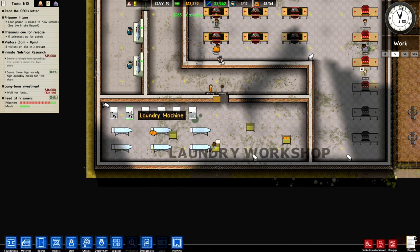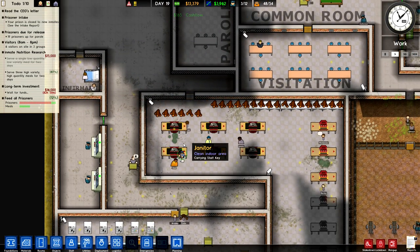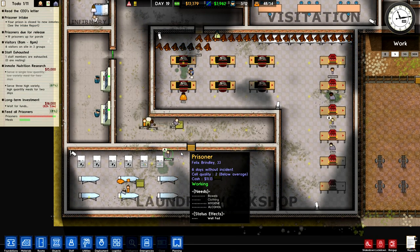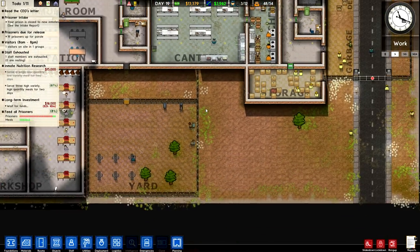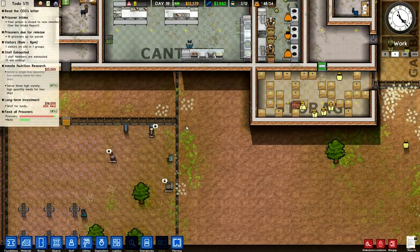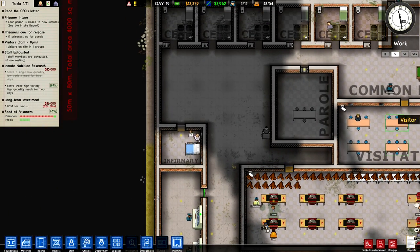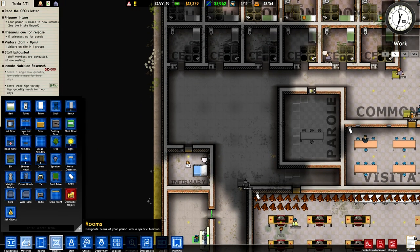The other thing we've got is our laundry place, which is pretty cool. I've been receiving lots of comments — or one really very informative comment from Elfwind. He's been teaching me lots of stuff, so thank you very much, Elfwind. One comment that springs to mind right now is having a cleaning cupboard. That way I can allocate prisoners to clean the prison as opposed to having loads of janitors. So that's like free labour, which is perfect.